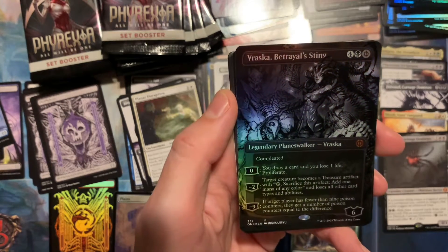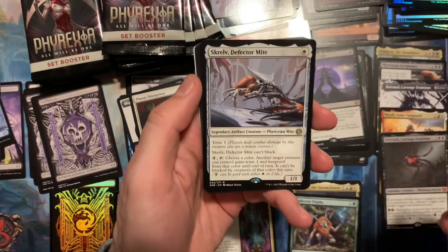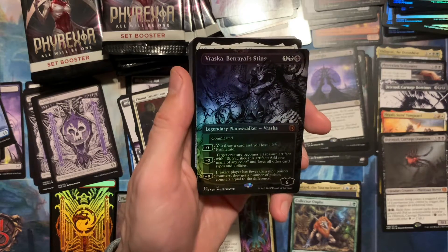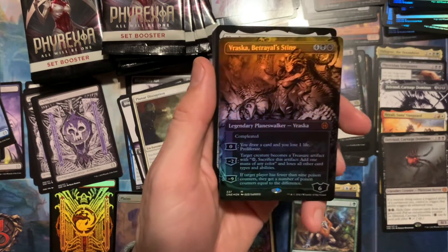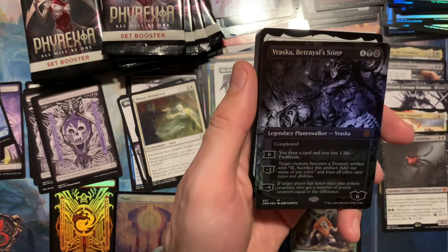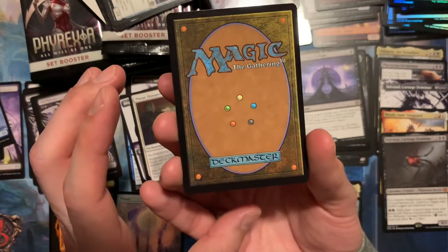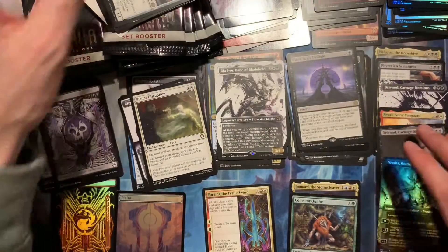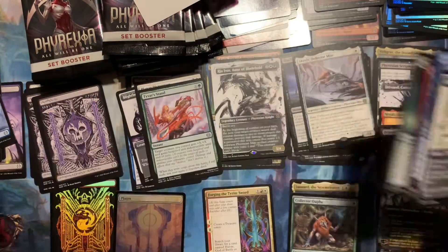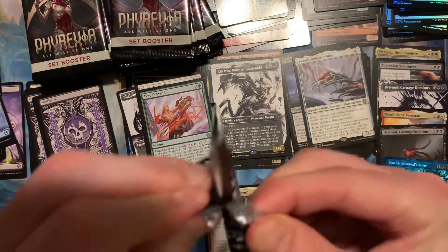Vraska Betrayal's Sting showcase foil — and the Defector Mite — gorgeous. This card is slightly off-centered; otherwise I think I would get it graded. It's very close though, it might be good enough. Should we grade the Vraska? I don't think so — it's off enough that I do not think it's gonna get a 10. If I can see it, the graders will definitely see it. But it's still an awesome card to have. I have not pulled that yet — and that's the sixth mythic of the box.